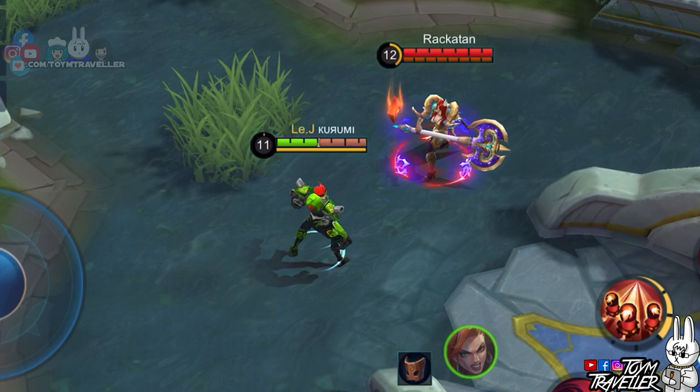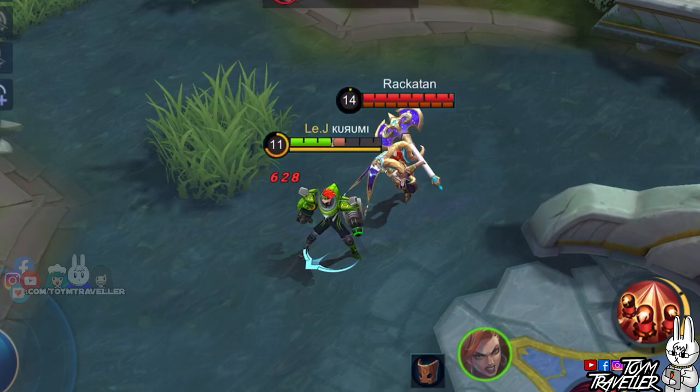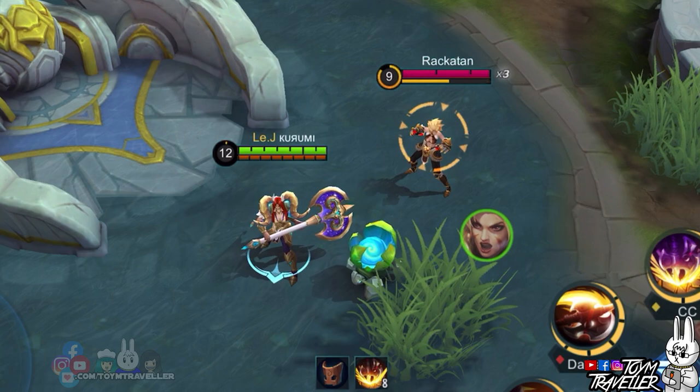Next, we have X-Borg. X-Borg's health bar consists of his Faraga Armor and health. So even if Hilda has full stacks and decent items, her ultimate skill's damage won't exceed the Faraga Armor. It would be best if you destroy the Faraga Armor first, then deal your ultimate.